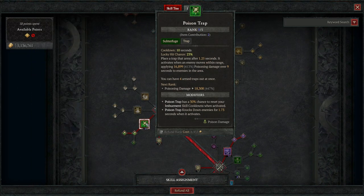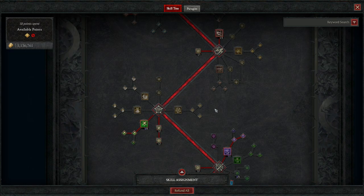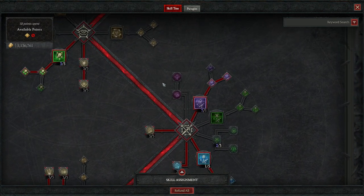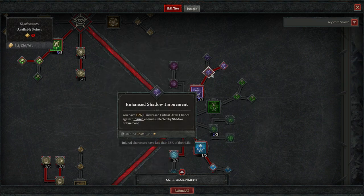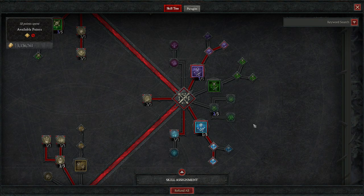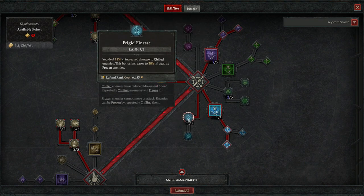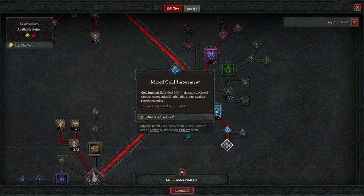Shadow step and poison trap only have one point each because they are more utility-based and not our main source of damage. Speaking of damage, we go into imbuements: shadow imbuement with enhanced and mixed shadow imbuement, one point into cold imbuement, three into frigid finesse which gives me 15% increased damage to chilled enemies, and enhanced mixed cold imbuement.